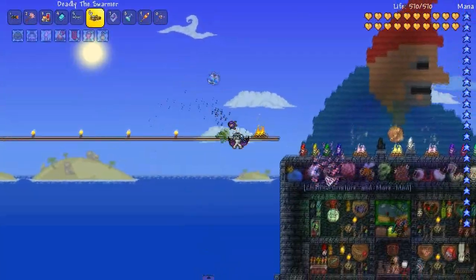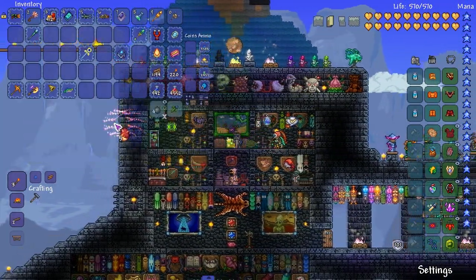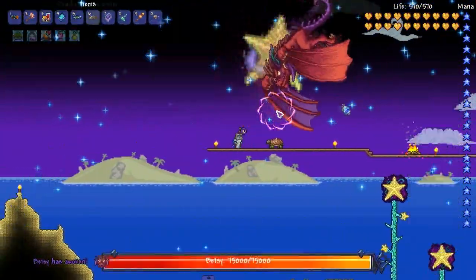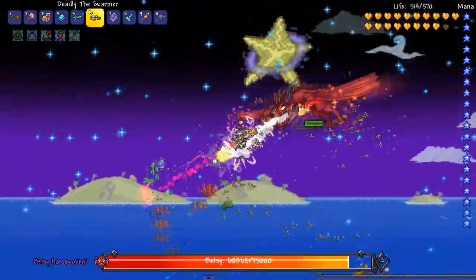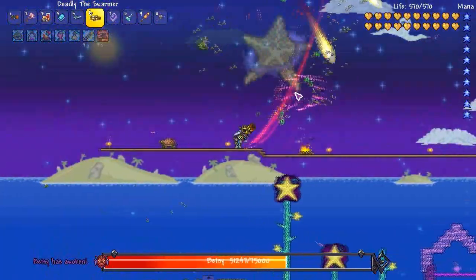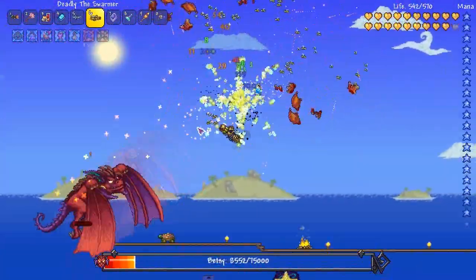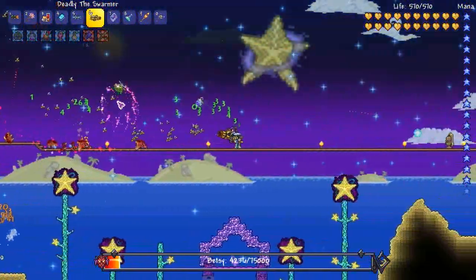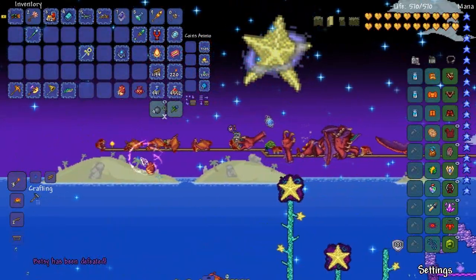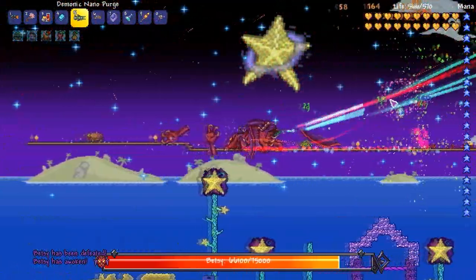We're gonna test them out on Betsy/Vesuvius. Let's go - I bet you lose! Oh my god, that damage! Oh my god, that noise she makes when she gets hit. All right, now let's test out the Nano Purge. The aiming is kind of off.